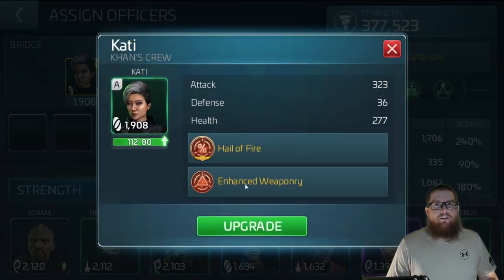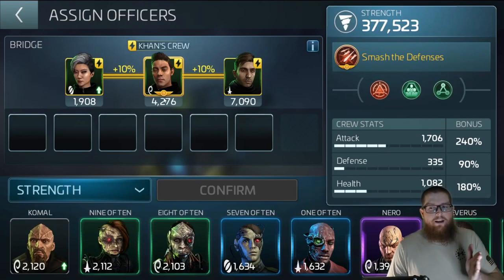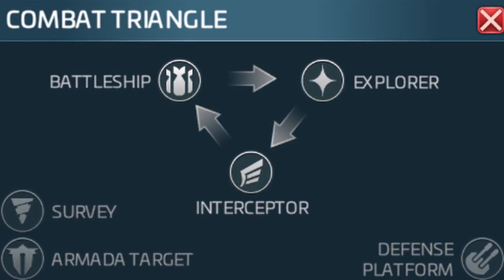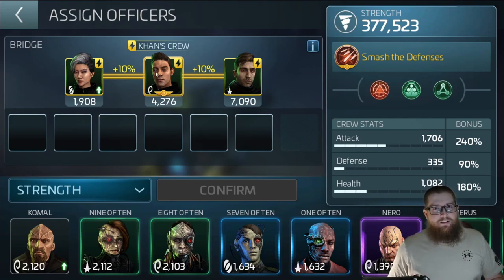You've also got Auto's officer ability to increase the attack of each officer on the bridge by 40% — it's only the bridge, not below deck, but it's still great for cracking bases. Then we've also got Katie. She's got enhanced weaponry when attacking a station — she increases the critical hit damage by 20%, which will help you tremendously while attacking a base. Remember, the Northstar is a survey ship, so it sits outside of the battle triangle. That can sometimes work in your favor when attacking a base.